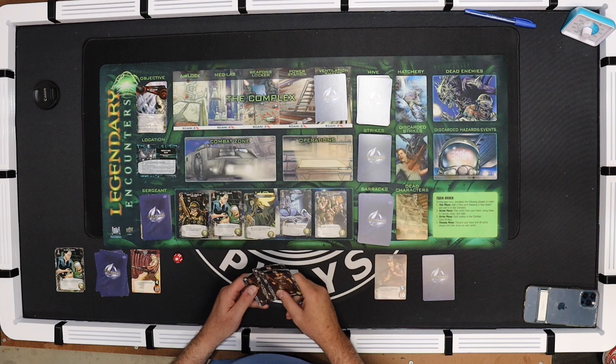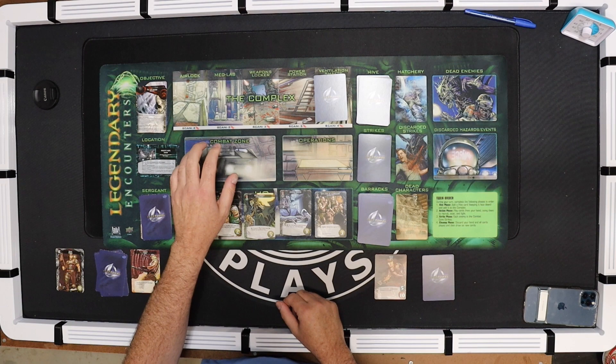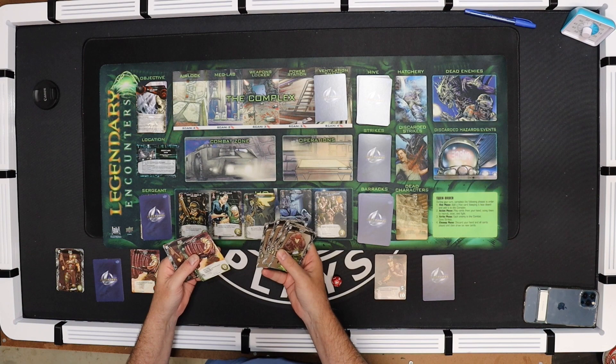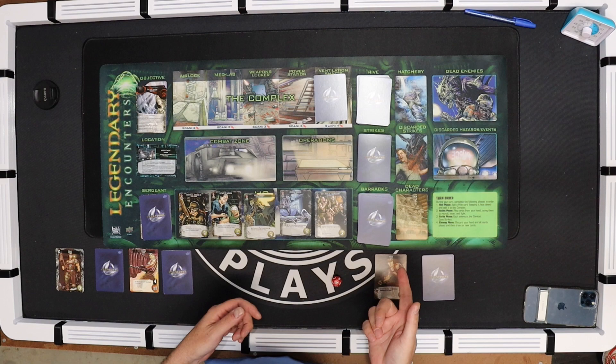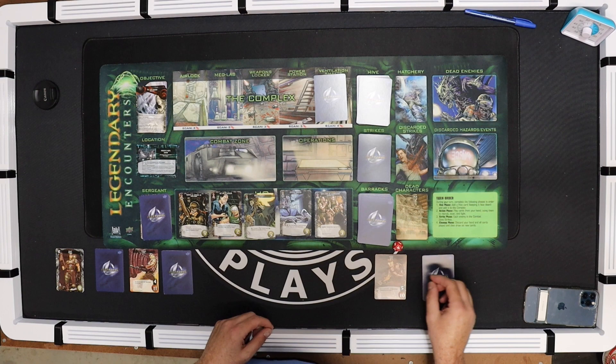I refill and it's the same one with three Grunts - I cannot scan this, so it's kind of a waste. These go in here, and that is the end of the Gunner's turn. During the strike phase, if anything is in the combat zone it would attack me - there's nothing here. So we do the cleanup, where I draw six cards. I don't have any coordinate cards, so the Gunner will not be able to assist the Medic. Coordinate cards let another player contribute to your turn.